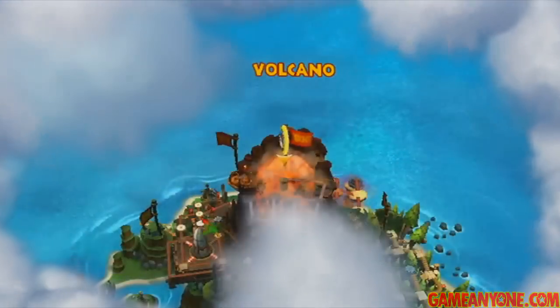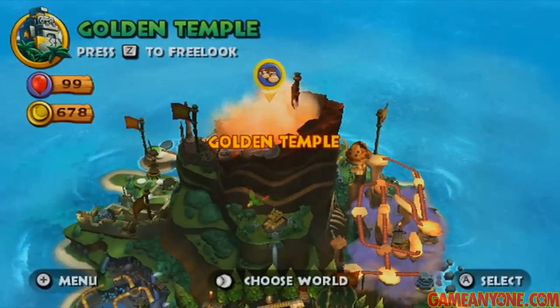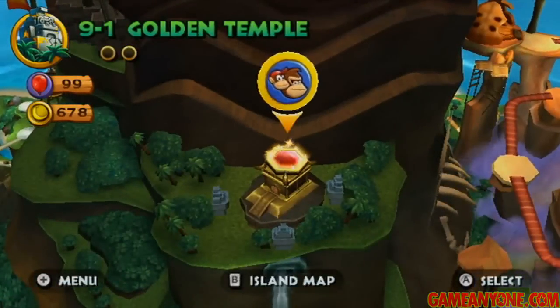Now as you may remember, after we defeated Tiki Tong in the last part, we got a little message that told us the Golden Temple has been revealed, and there's also a nice little scene for it. So what we're going to do here is head to the right, and as you can see, we have unlocked the 9th world: Golden Temple. This world is straightforward — there's no room for more than one level here, just 9-1 Golden Temple.